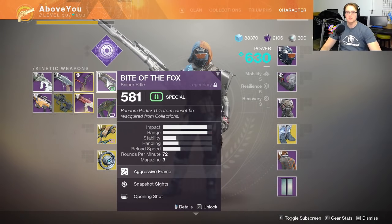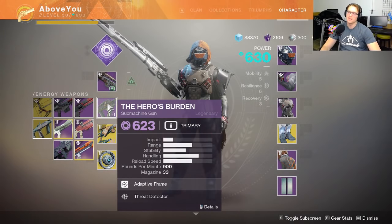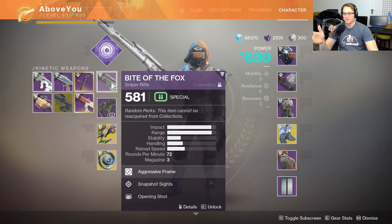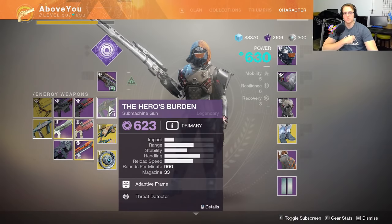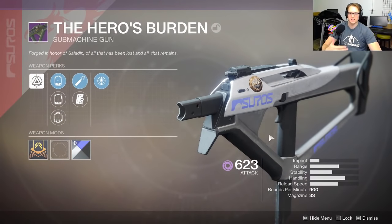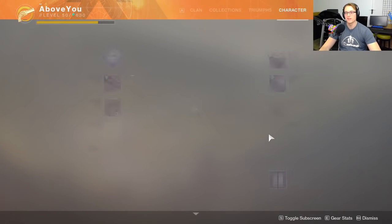Today, let's talk about the guns that are coming for Iron Banner. We got Bite of the Fox, then we got Hero's Burden. Now, these are not the rolls that Salazar's gonna have, but these are the rolls that I have. This is actually the year one version of the Hero's Burden, because I deleted the ones I got from the first season of Destiny Iron Banner year two. Anyway, I deleted it, never got a good roll. But this is the original roll, so we'll get to take this into PvP that we're loading up right now.